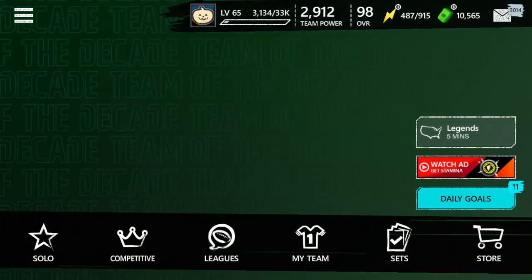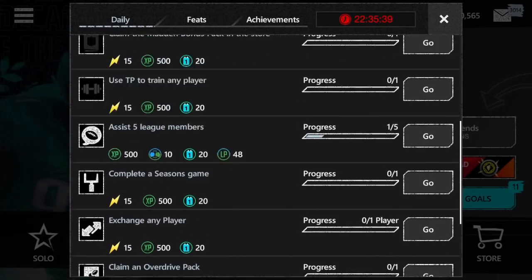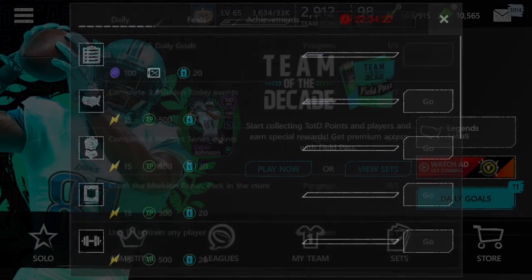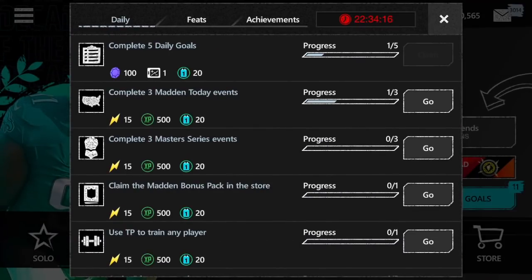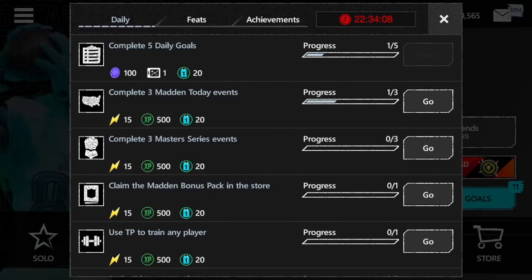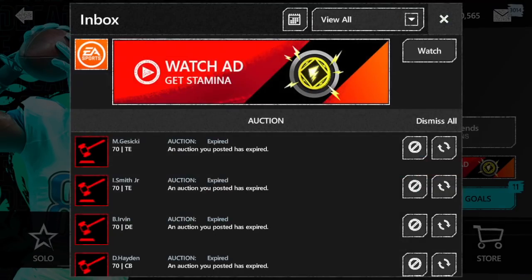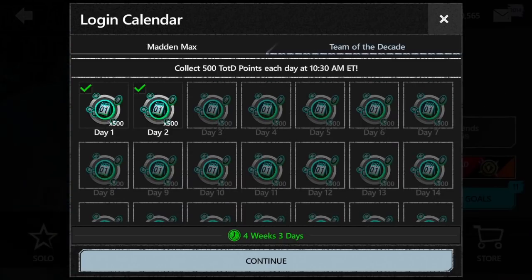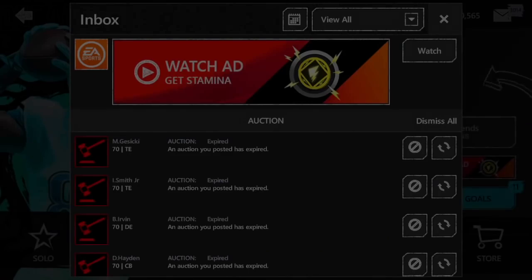Daily goals are super easy to complete — just do them. You can get 240 points per day from daily goals. This whole thing is 33 days long, so that's going to give you 7,900 points total, which is obviously a good amount. Another thing — make sure you're just logging in every single day. Up here you're going to get your daily Team of the Decade points for 33 days. 500 times 33 is 16,000 points. That's more than a fifth of the way to the Masters, and it's super easy.